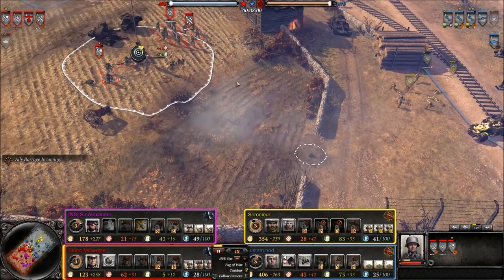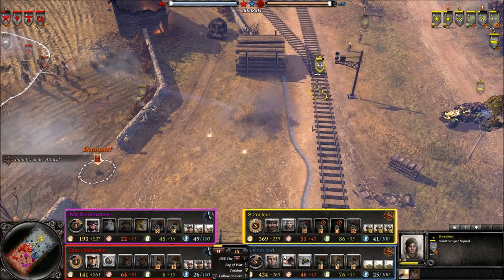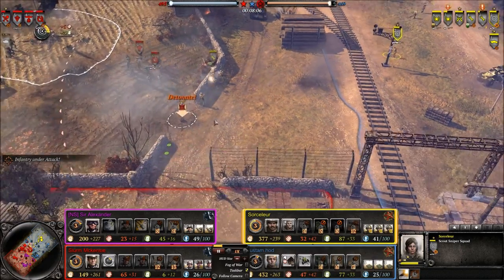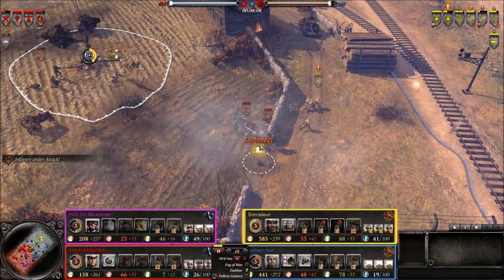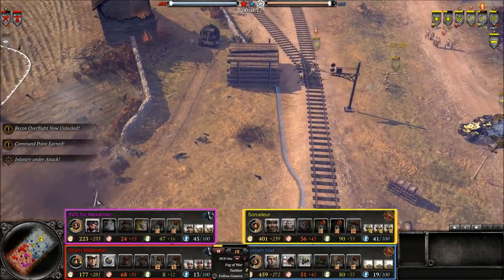Over on the top side, the red OKW player is fighting the yellow Russian player, and there is a sniper here gathering up some kills — only 10 kills on that sniper. And there is some dynamite here, and they walk right over that dynamite — he detonates it and loses almost all those troops. That was kind of amazing.